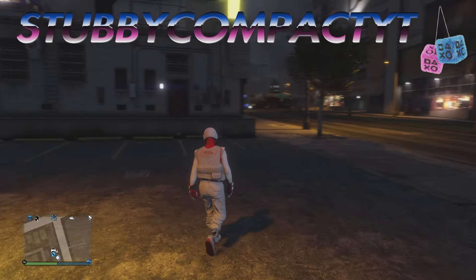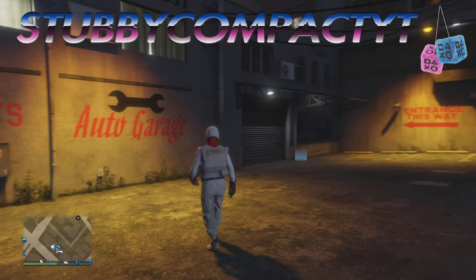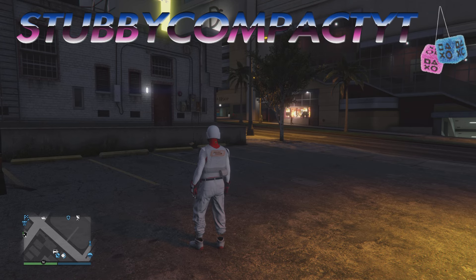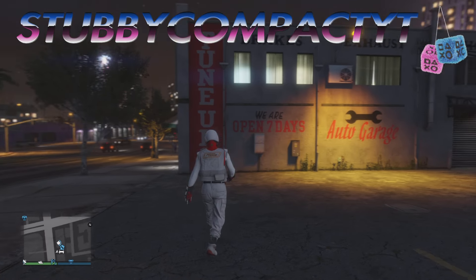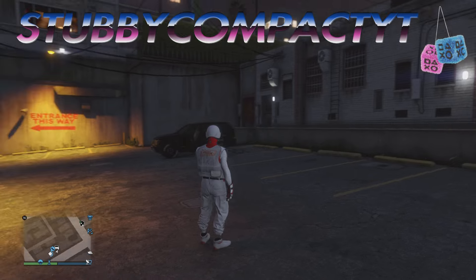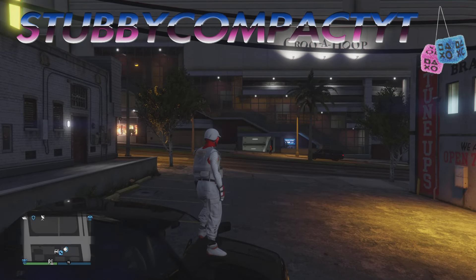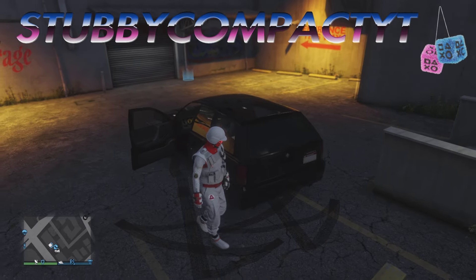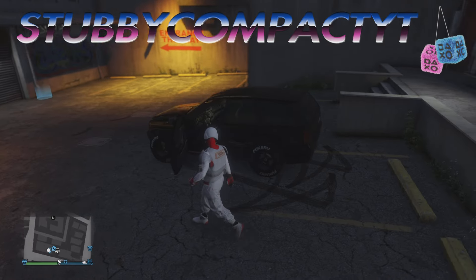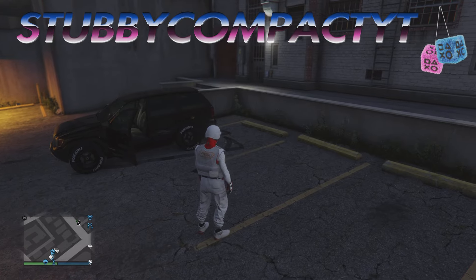Hey, what's up YouTube, this is wcompact back with another GTA 5 glitch video. Today I'm going to be showing you how to make a magic slot. This is mainly for PS4 users, but PS5 can do this glitch too. You can make a magic slot on PS5 and PS4, it doesn't matter, but you can't really use it unless you're on PS4. PS5 requires NetCut to actually use it. A magic slot is used to clean up a vehicle — fix the interior, green window tint, scratched windows, plate things, even rim color. It's made to clean up scratched vehicles.